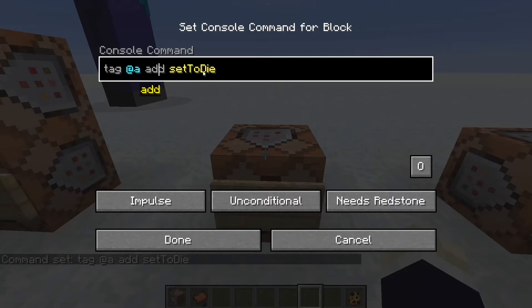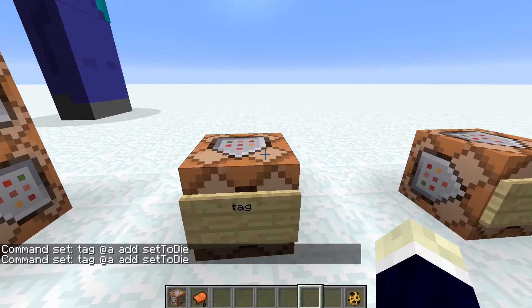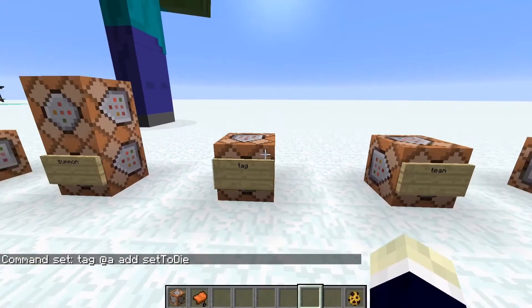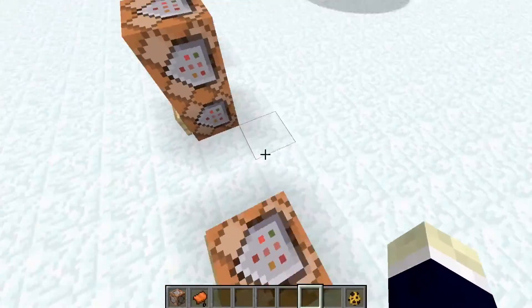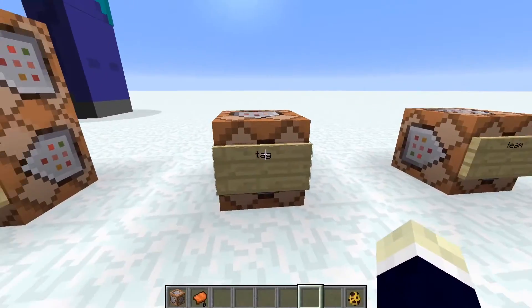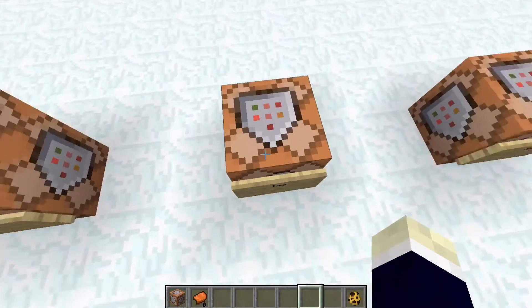The tag command lets you add or remove a tag from a player with any name you want. For example, I tagged an entity 'setTodie' — then you can run slash kill @e[tag=setTodie] to kill only that tagged entity. There are many uses for the tag command beyond just filtering entities, like teaming players up.